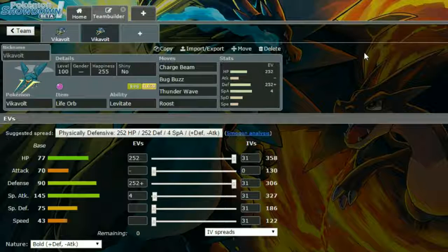For EVs on the Life Orb set, we're running it defensively because you're going to have to take a couple of hits. We have max HP and max defense with a bold nature — more defense and less attack — and then four in special attack to give you that tiny bit more boost. And that is basically it for Vikavolt. I can't decide how you say it and I don't know how it's said, so I'm just going to stick with it.